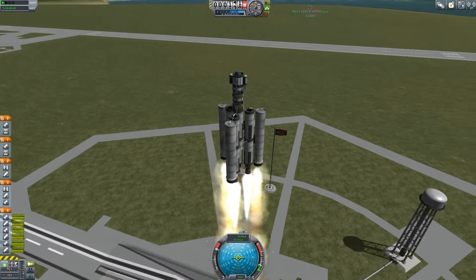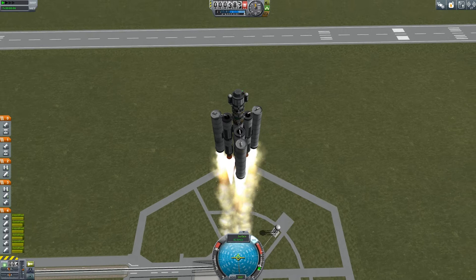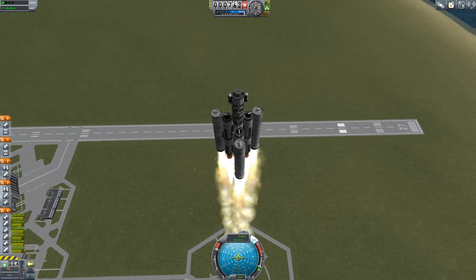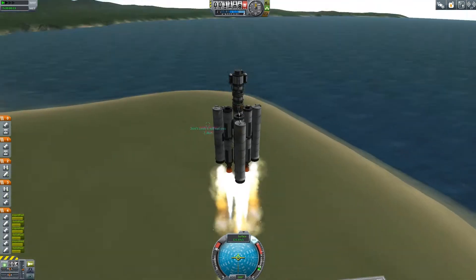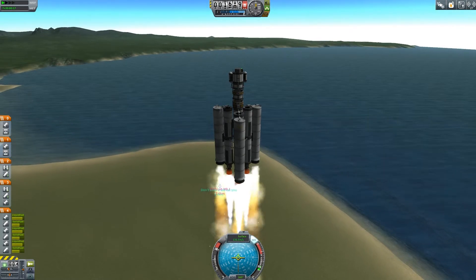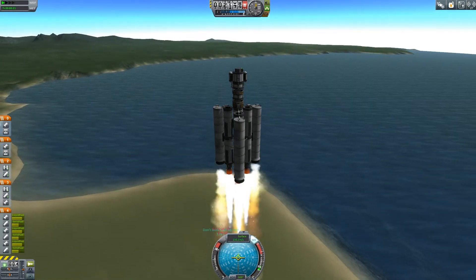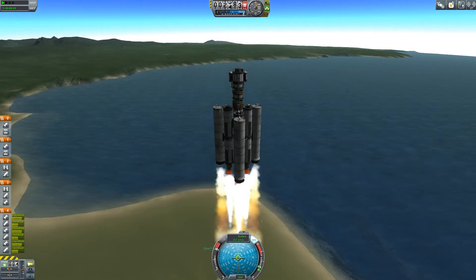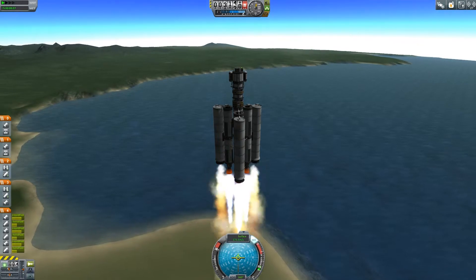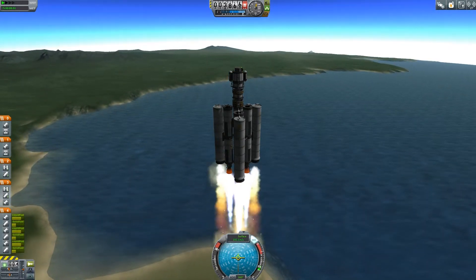Today we'll be launching this, with SAS on, and we'll also be landing it very, very close to our good comrade Bill Kerman, who's currently landed on the salt plains of Minmus. That's this mission for today, and hopefully we're going to try and do it a lot quicker than last time, because there were a couple of weird cuts I had to make — it was half an hour long, and I'm sure none of you want to see me just float through space talking about random crap for half an hour.